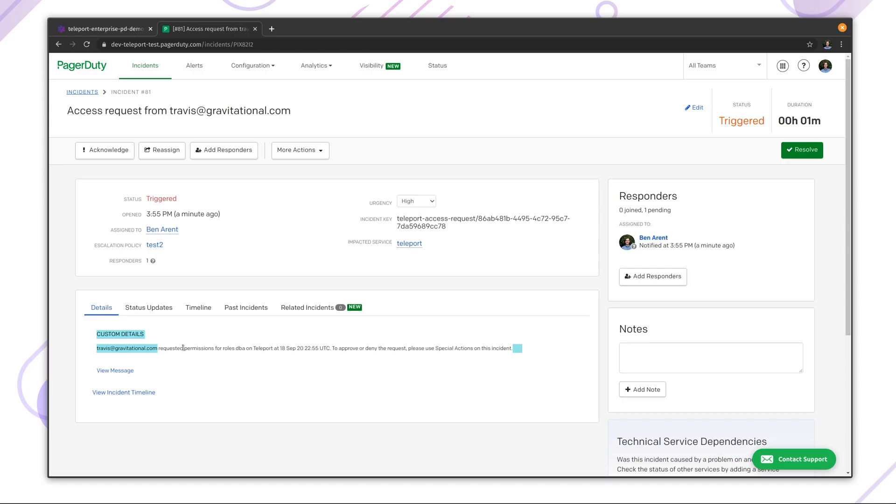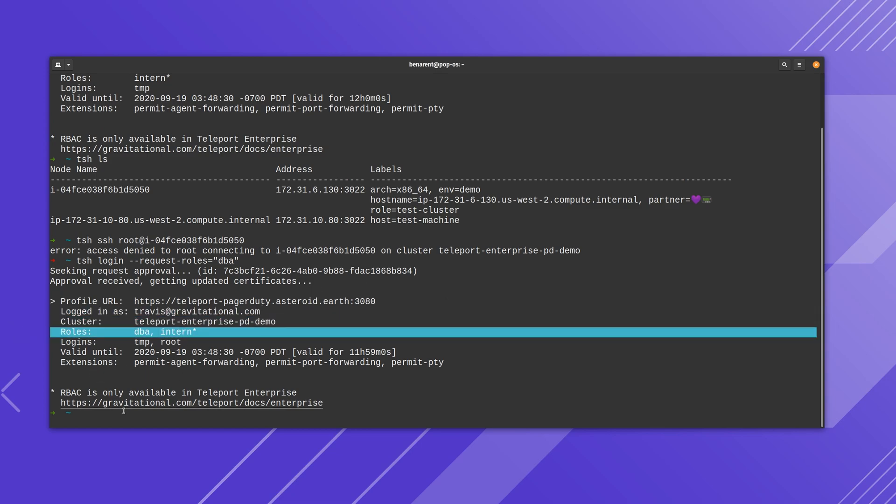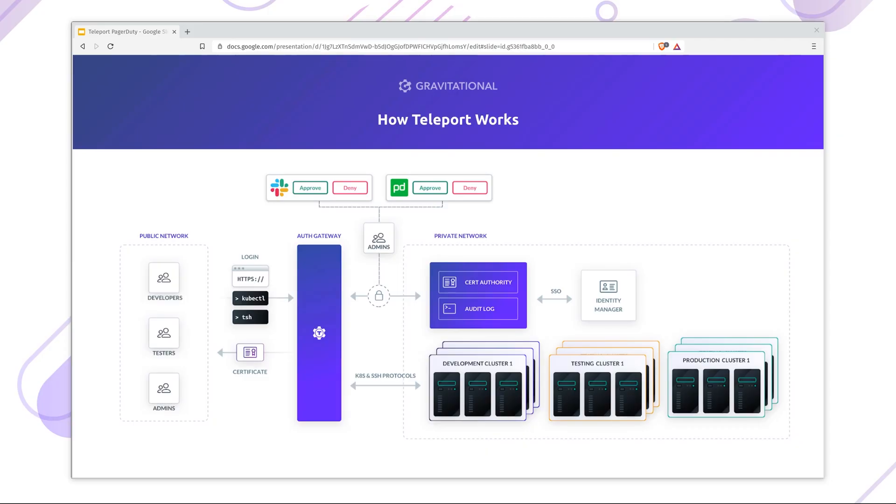Back in the terminal, Travis gets updated access. He's now able to see and access the database. Teleport plugins are external services that can be run alongside Teleport. In our case, we set up the plugin to run on the same server as the Teleport proxy service.